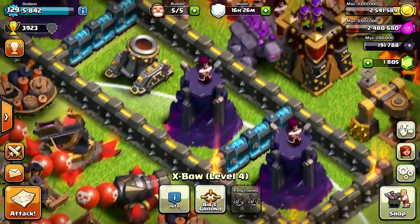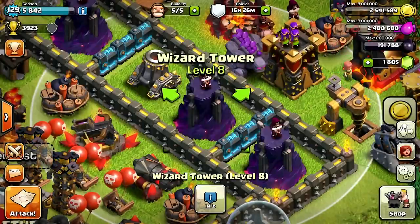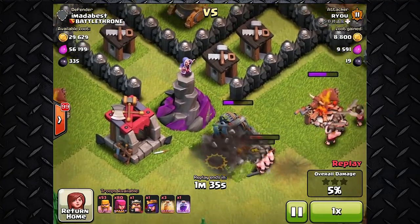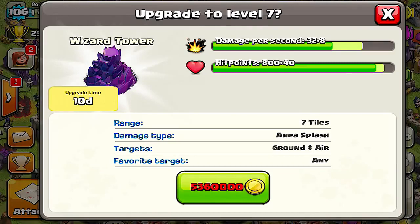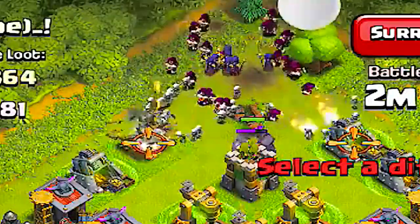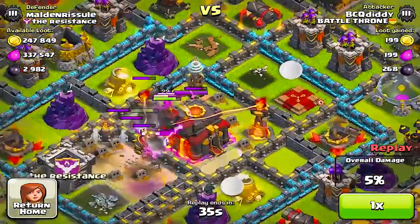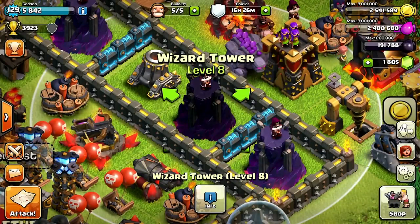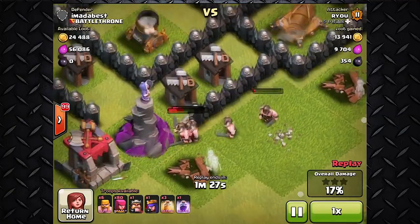Coming in at number three is the Wizard Tower. It has 48 damage per second and 880 hit points. The Wizard Tower is by far my favorite weapon at Town Hall 8 — it's the strongest weapon you can have, taking out waves and waves of enemies. Upgrading it to level 7 can even start one-shotting some enemies, and it's really good against troops that flood your base like Witches. Placing them closer to your Town Hall makes them more effective. Supercell initially wanted three wizards on one tower, but only one remains — and he's doing pretty well on his own.